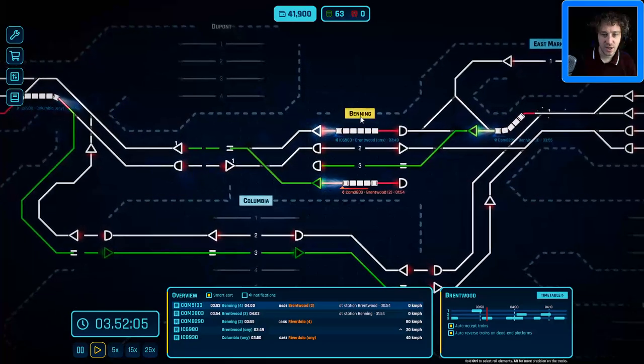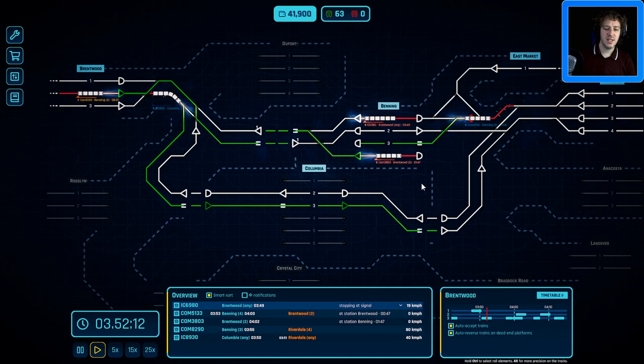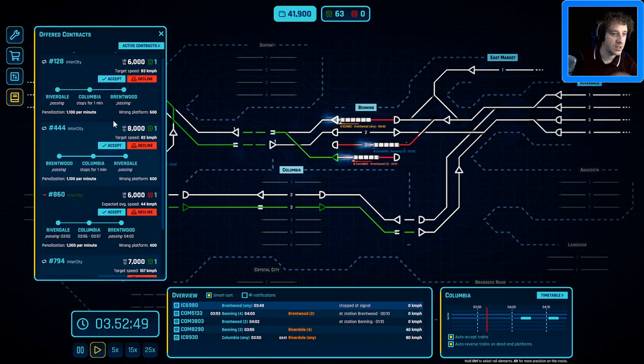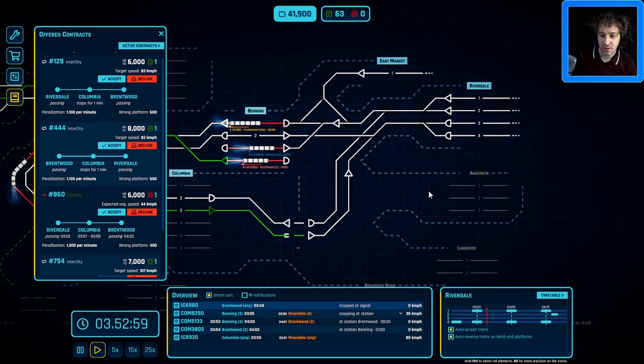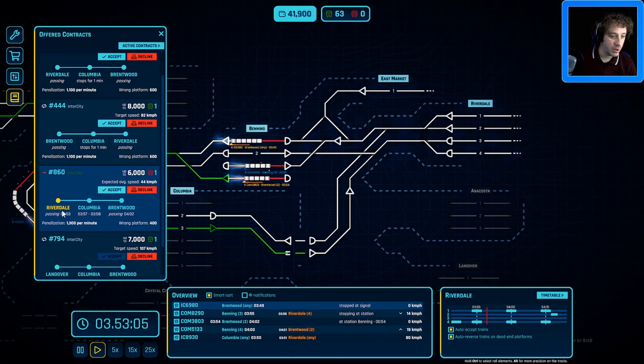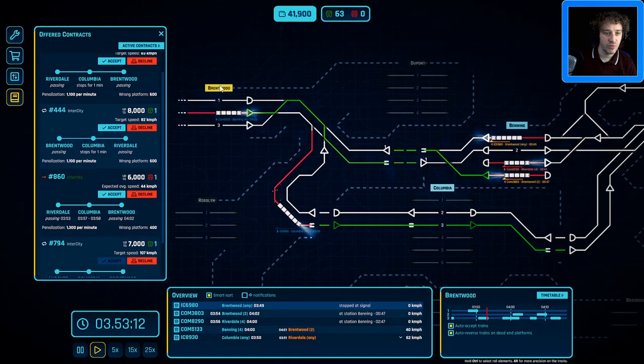The intercity train has arrived at Benning and our commuter train is coming in as well — it's getting busy but we'll be alright. With these extra contracts the money is really going to start rolling in and then we can do some fascinating upgrades. There are loads of intercity trains coming through — that Riverdale-Colombia-Brentwood intercity is one I wanted to do quite soon; we'll give it a minute and then start that one off.